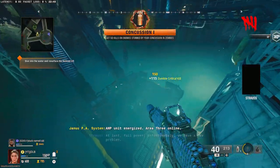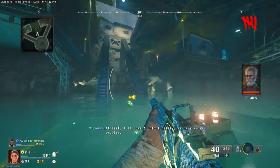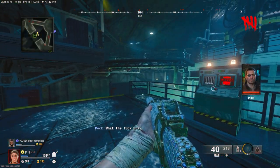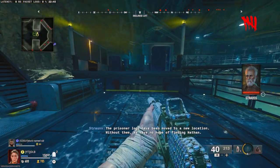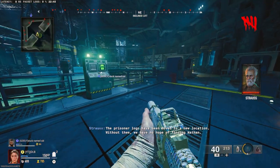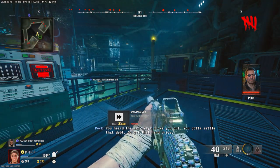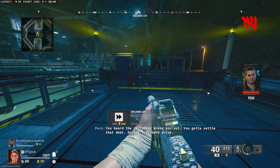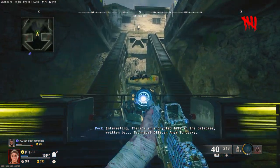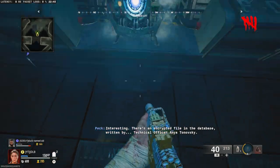There we go - jump down, turn this on, sorted. Now I can go up, start training zombies, and we can start buying Pack-a-Punch and whatever we need. I'm gonna take it right to the top. Will stops down here and focuses on zombies down here, and I'll go to the top and train zombies up there - it's a really good rhythm.